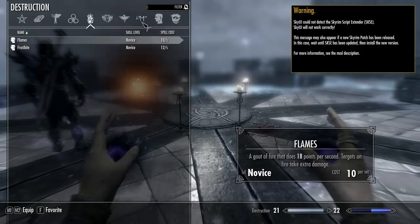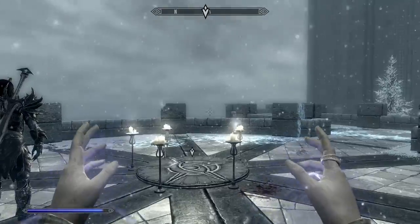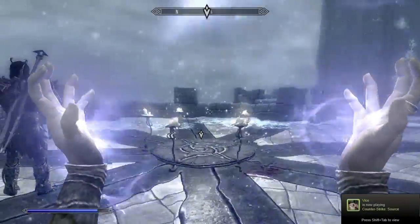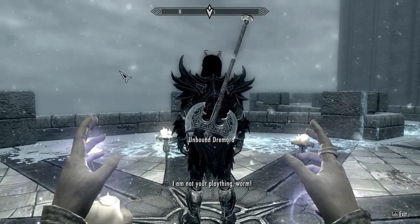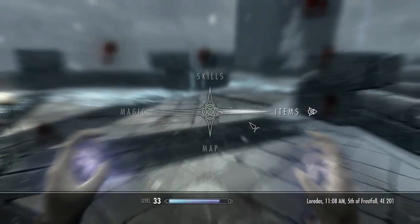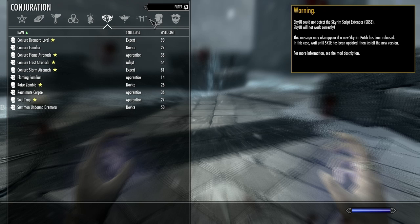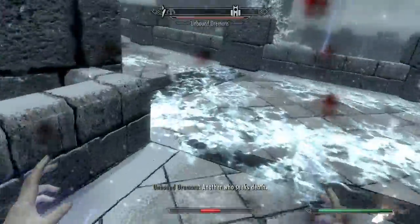So we summoned the special Dremora once. Now we gotta summon him again. Wait till my mana fully recharges. You have to prove that you can master this guy — apparently you have to beat the shit out of him a couple times before he gets the message. Welcome back, bitch! He's gonna one-shot me. I totally forgot to get my shit out — I'm so dead! Oh, I'm not dead. Thank you, God.